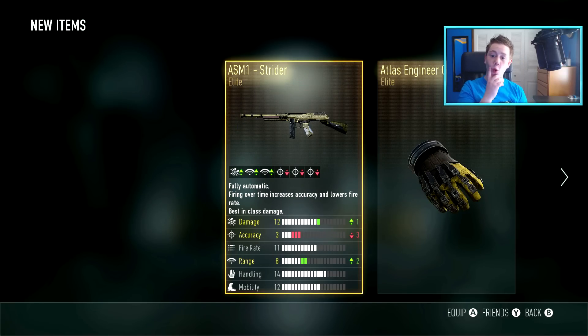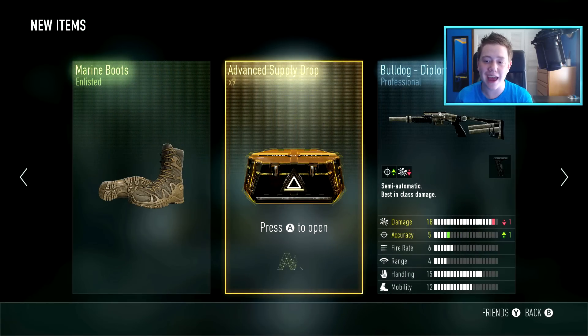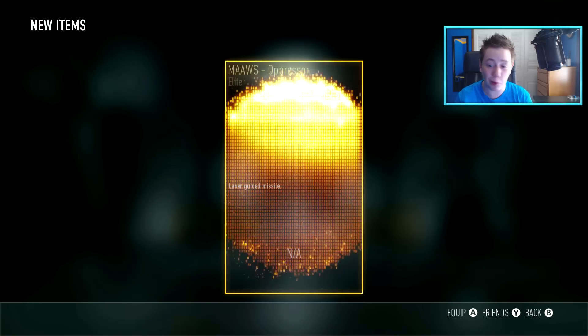Ooh, I will take that! I already have the Speakeasy and this thing has minus three accuracy, but it's got that plus one damage and that plus two range. So maybe you throw on foregrip and advanced rifling on that bad boy - that might be a good pickup. I will take that, I am satisfied with that. Okay, that's one good gun down.